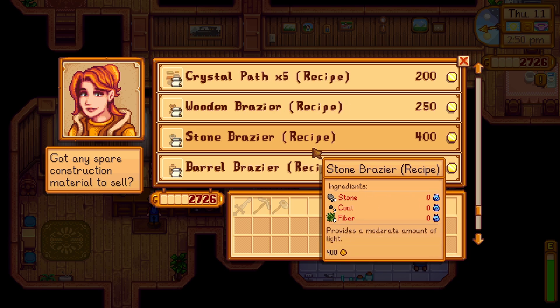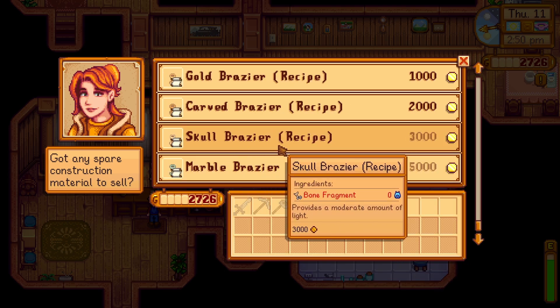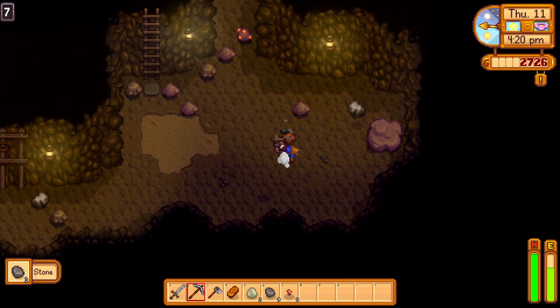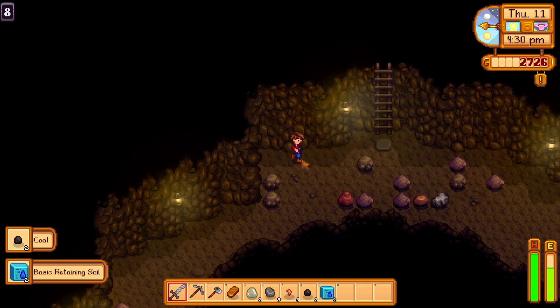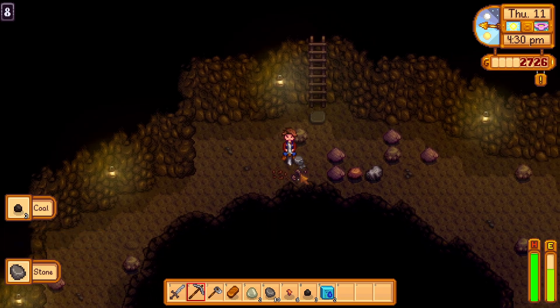I think these are all normal — oh, the gold one I think is different. And the skull one, and the marble one. On very good luck days you will find ladders way easier. Completely use those to your advantage and just keep going down. You can always come back and get more ore.